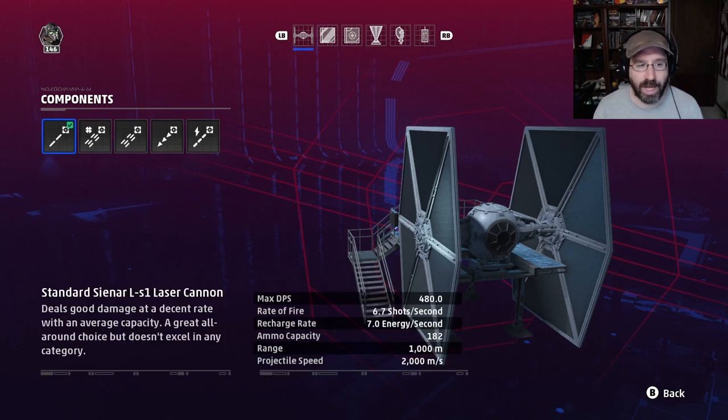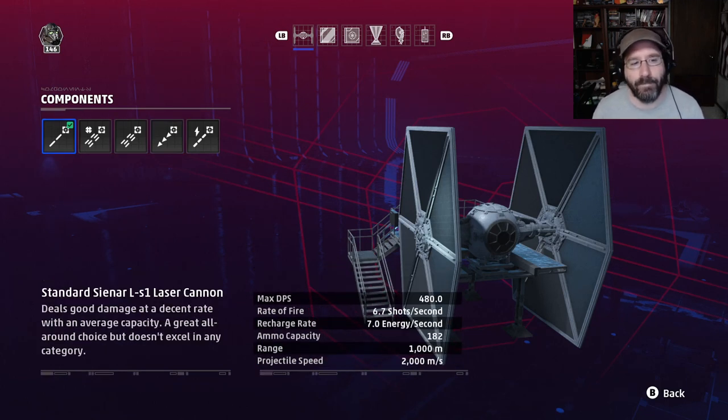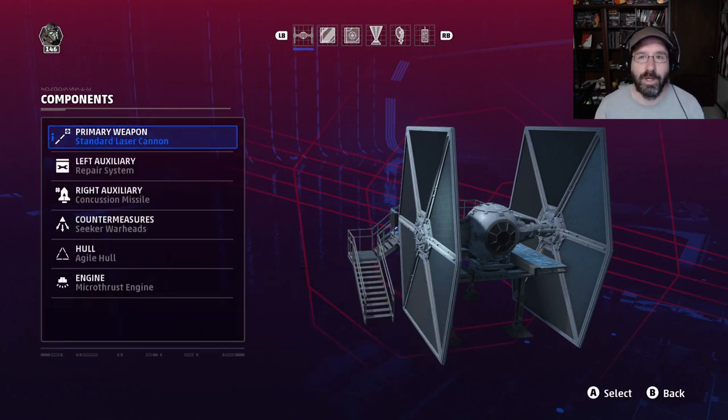The two problems with the plasburst cannon: limited range of 600 meters instead of 1,000 meters for burst or laser cannon, and while you're charging it you take increased damage — so if you're being shot at, charging can actually hurt you, and firing uncharged heavily reduces damage. That's why I don't typically use it. My aim isn't quite good enough to depend on it, but in the right hands it can knock people out super quickly.